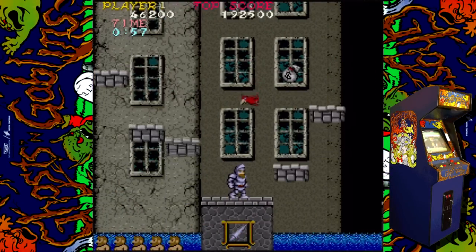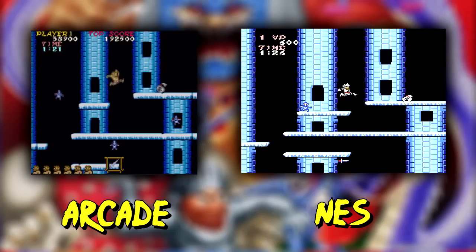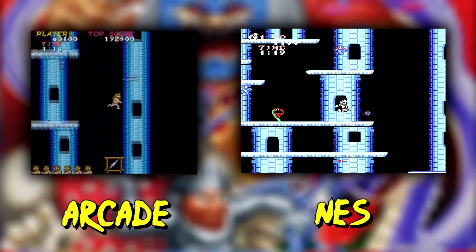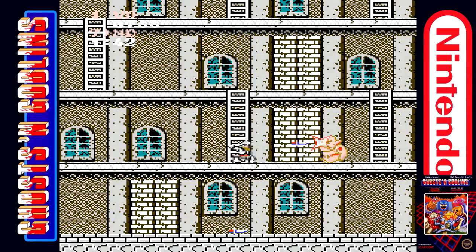The Ghost Village is the second stage in Ghosts and Goblins. The first half is extremely short, comprised of blue tower-like structures. Again, the layout is exactly the same in both versions, down to the placement of the green monsters. While both versions also have blue demons swarming Arthur, the patterns are different. The second half of Stage 2 is where the game starts getting downright brutal.